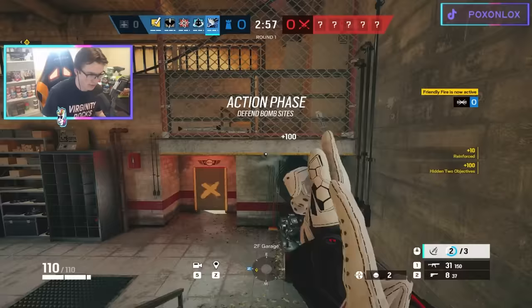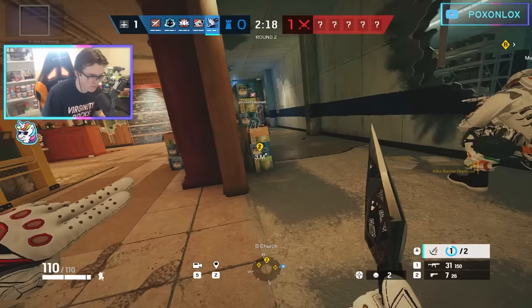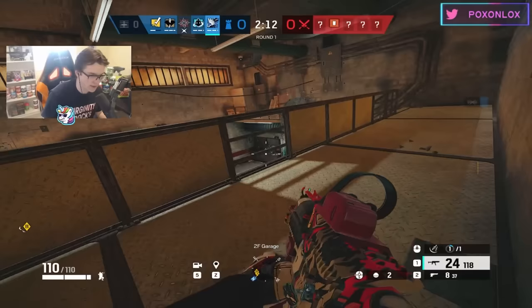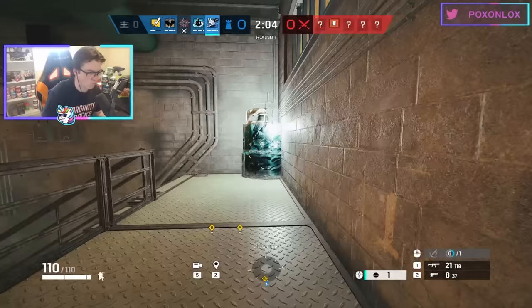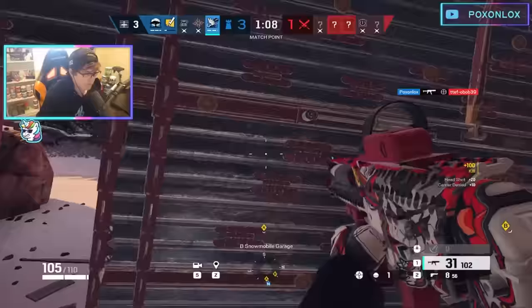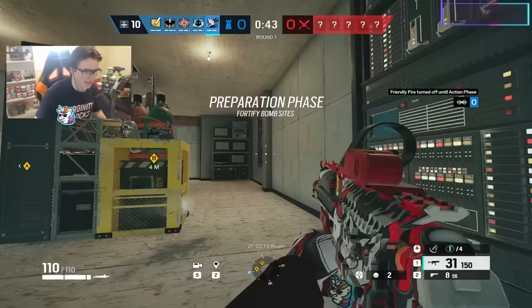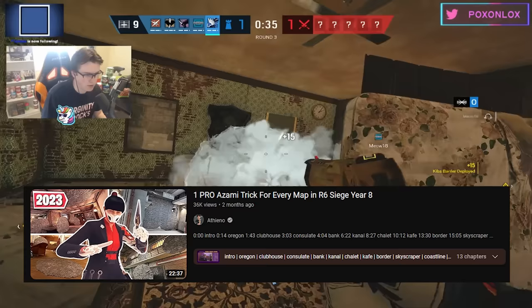Azami is a super complex but super strong operator with a variety of uses and play styles. There's pretty much never a bad time to pick her, which is why she is one of the top defenders in the game right now. You can use her to pop out cover on the fly or completely reshape the design of a defense, confusing attackers and giving you angles that wouldn't exist without her. Azami is at her strongest when you use the Kiba barriers to block off lines of sight where they can't be meleeed by the attackers, forcing them to use explosives to destroy them. You can make some insane one-way angles where the attackers don't stand a chance. She's also equipped with the Desert Eagle, which is perfect for making lines of sight during the prep phase. For more specific Azami strategies, I'd recommend watching Atheno's video on her.